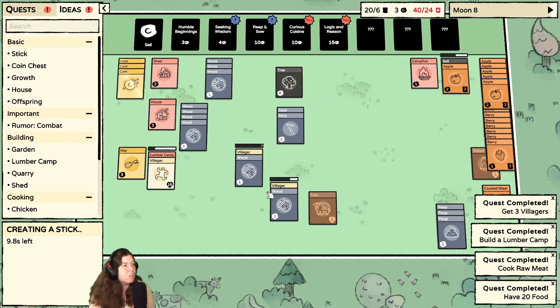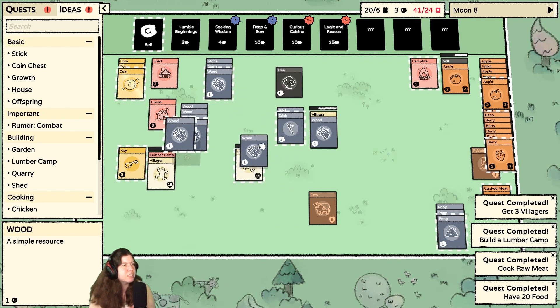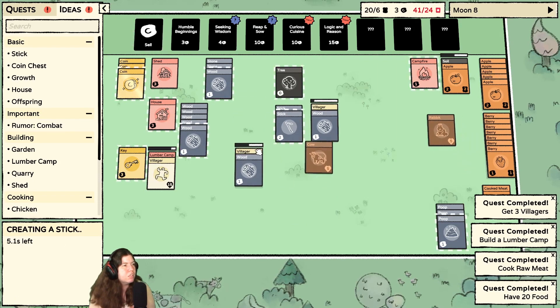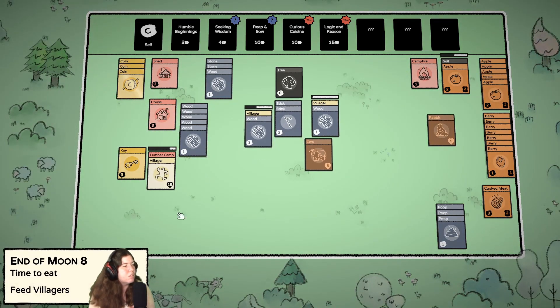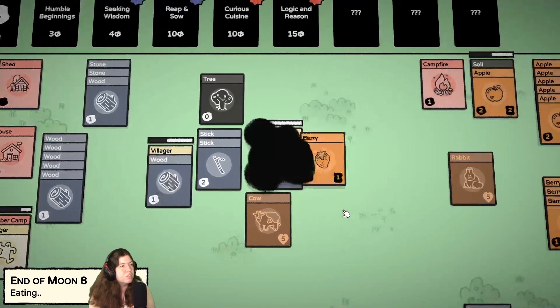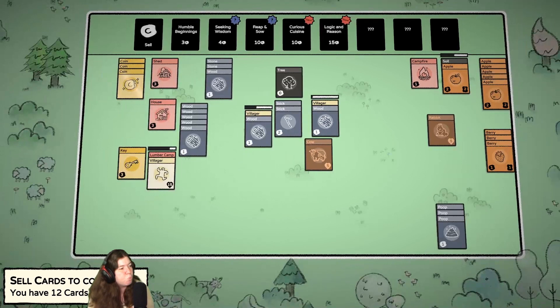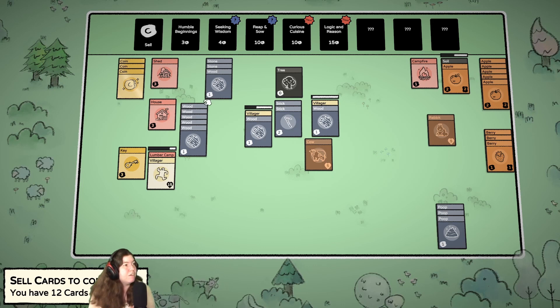Oh, I can put the card on the villager — that's nice! Let's put you both by the stick. Oops. Lost track of time. I have to sell 12 cards — I messed up! I don't have sticks, 12 cards too many.